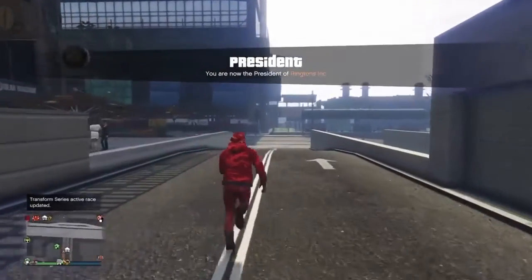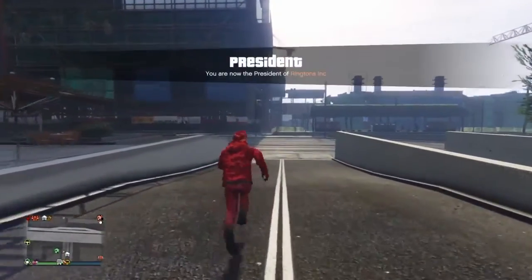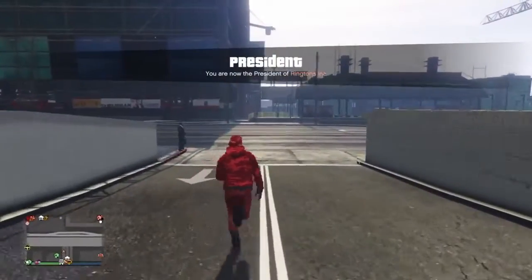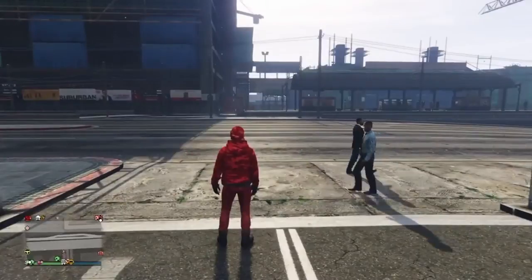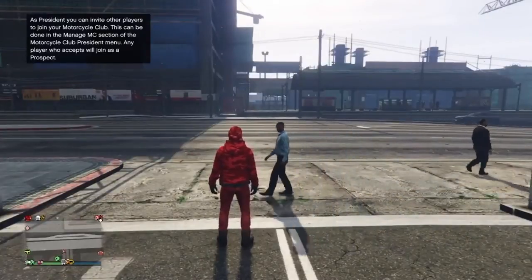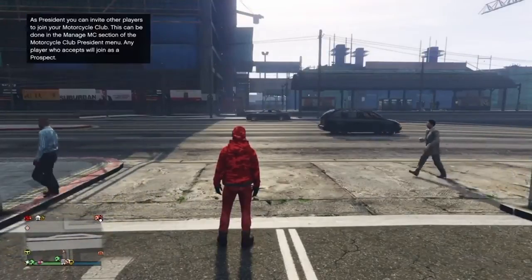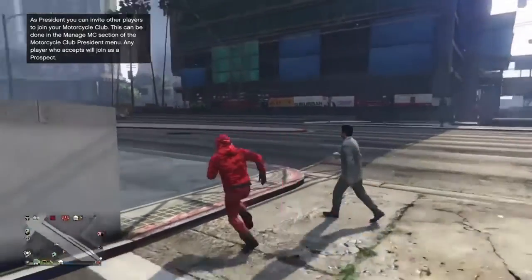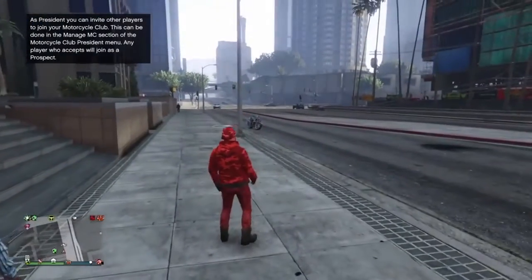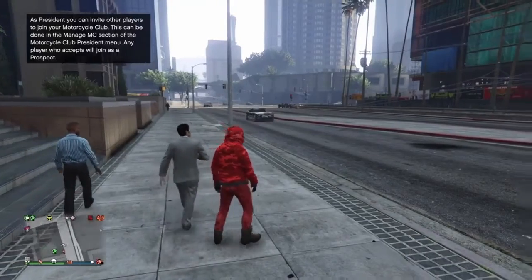Once you've done that, start up your Motorcycle Club - join as president. Run over to the road and from your Motorcycle Club president menu order any random motorbike - it doesn't really matter. It will not spawn on the first request, so open your interaction menu after about 10 seconds, go to Motorcycle Club president again and order the bike. Once it appears on your map, run over to it and return it to vehicle storage.